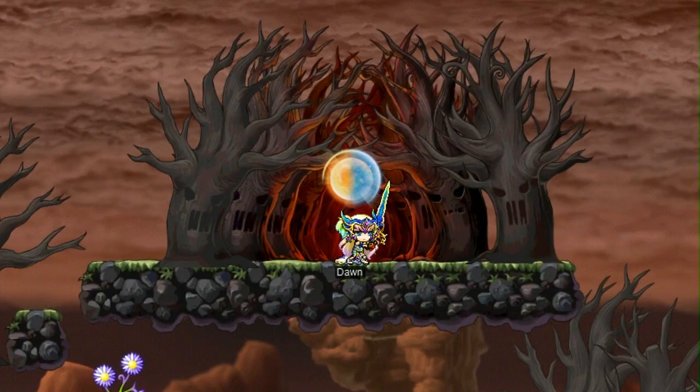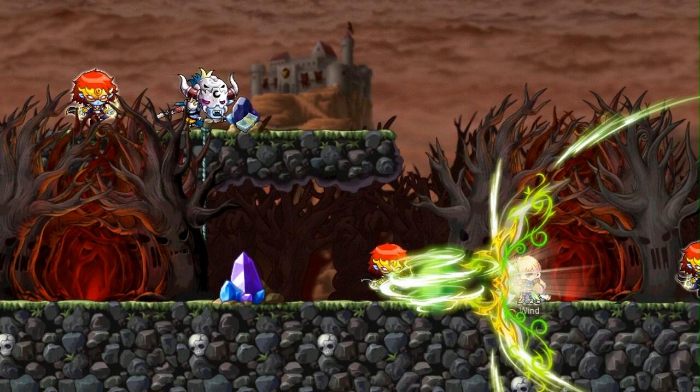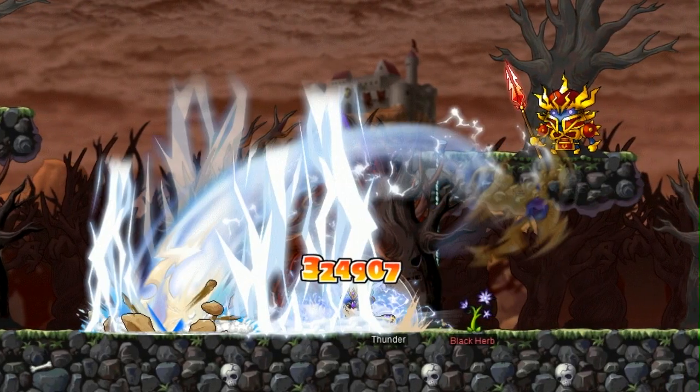The Phantom Forest is once again a mysterious maze, returning to its roots and challenging all players to make it out alive. Using the portals located throughout the forest, you'll need to find the correct order of escape if you have plans to reach Crimson Wood Keep.